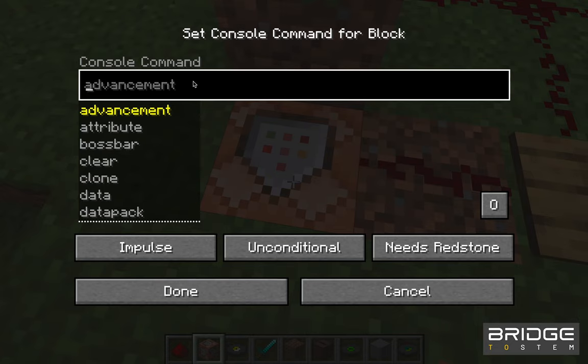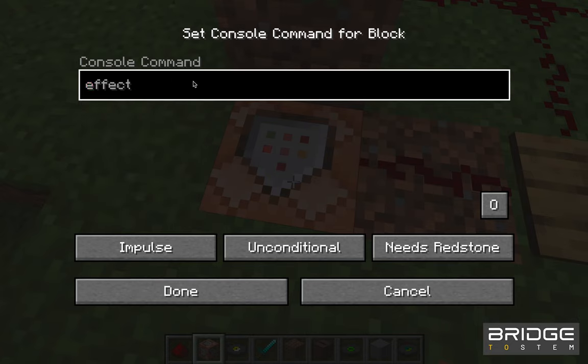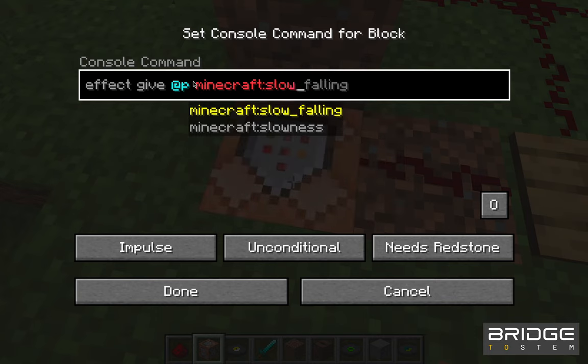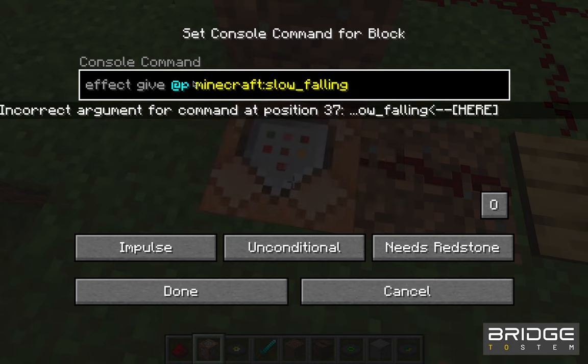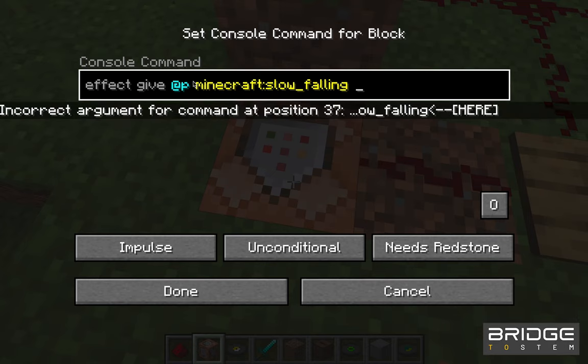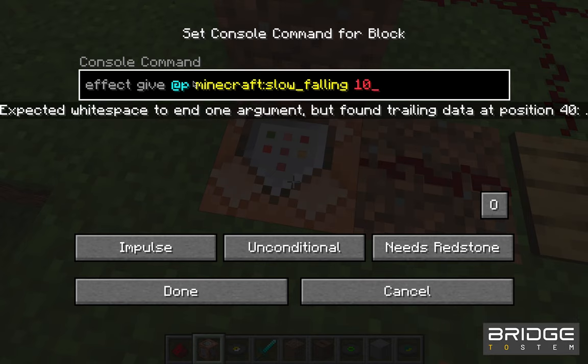So now we're going to set another command block that's going to give the player the slow falling effect, so that we can counterbalance the jump boost and the player falls slowly. This will enable the player to not lose health when they fall.